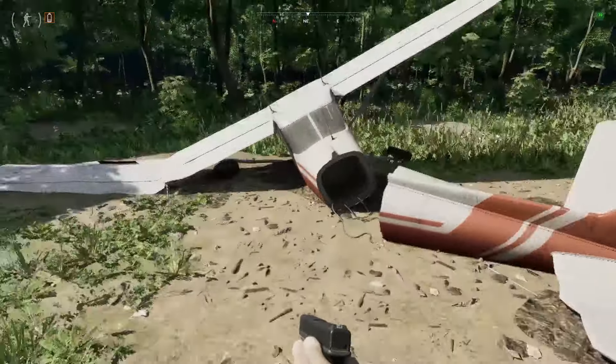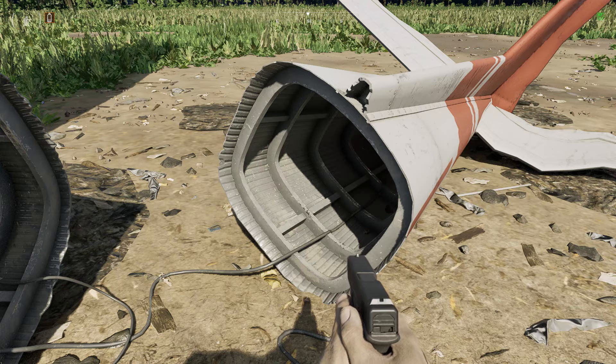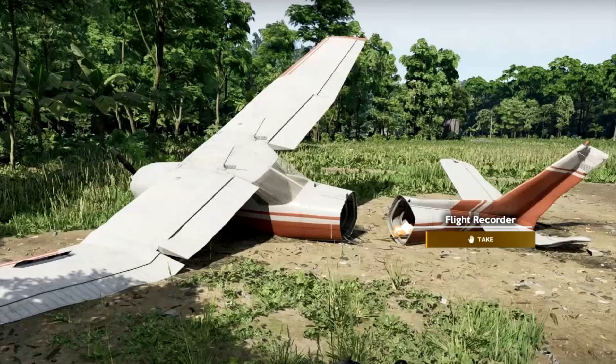Once you're there you'll see a wrecked plane. You have to get close to it, and inside the back compartment you'll find an orange flight recorder, which you need to pick up and hand over to Labrad to successfully complete the test.